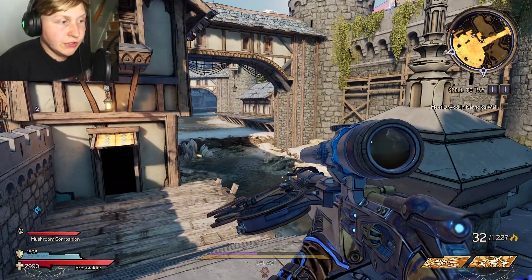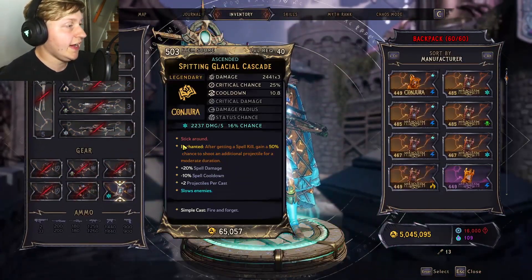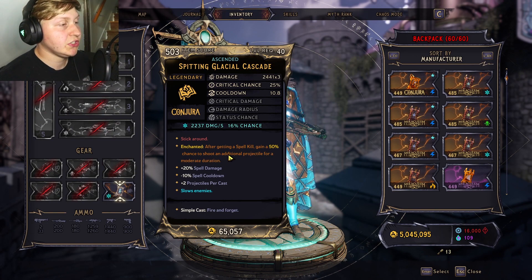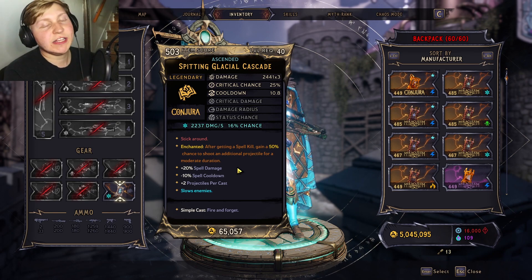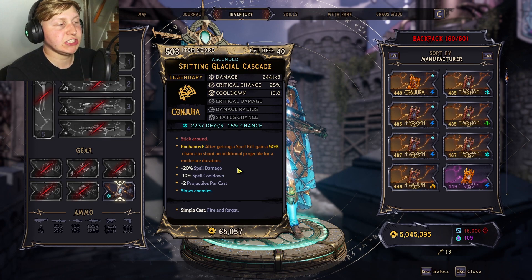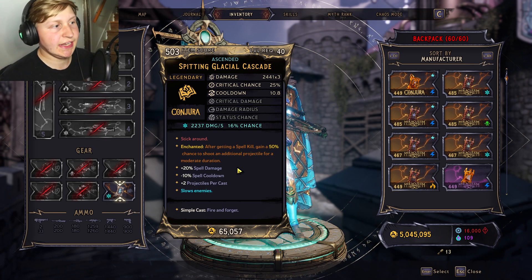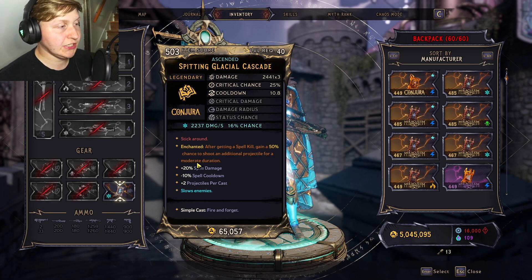So preferably you want to go to a field with low HP targets and just pick any spell that has this enchantment: 'After getting a spell kill, gain 50% chance to shoot an additional projectile for a moderate duration.' I found that the wording is a bit deceptive. The way it's worded, it seems like every single time you shoot it's going to have a 50% chance of shooting the additional projectile, but it's more like a 50% chance on kill you get this effect. And since it's permanent, we don't have to worry about the duration.